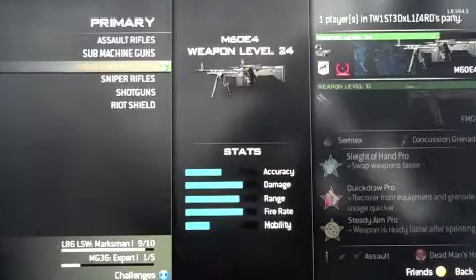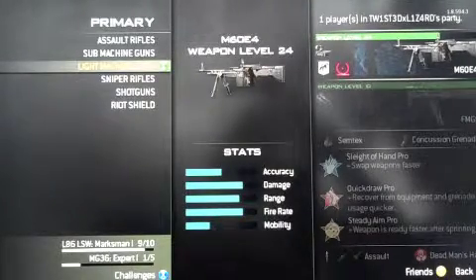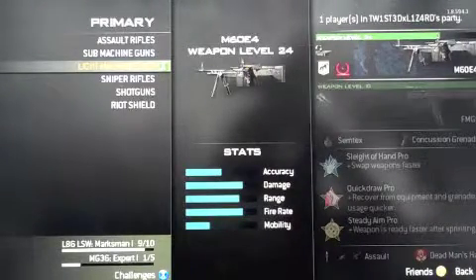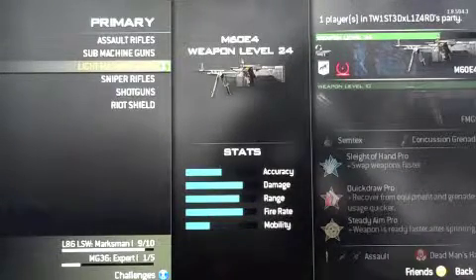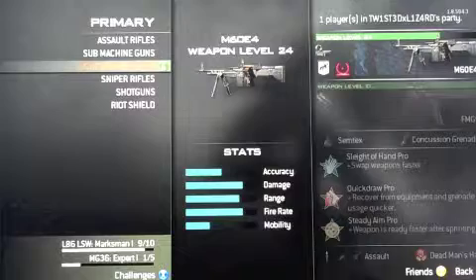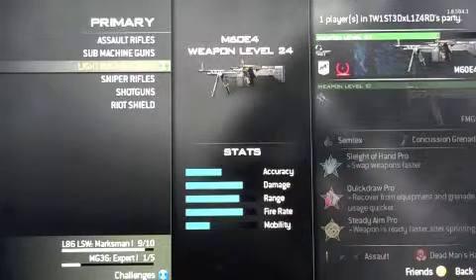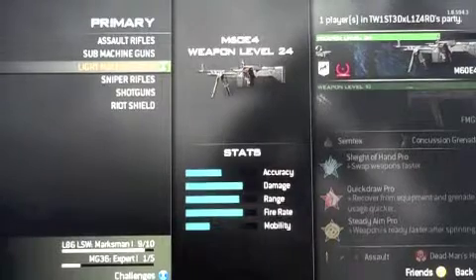Here we are with the last version of the M60E4 in MW3. This M60E4 is pretty good. The accuracy isn't that great, but the damage is really high, and the range is pretty high as well. The fire rate is also really high, but the mobility is low. I recommend Red Dot for this, because the iron sights are really bad for it.